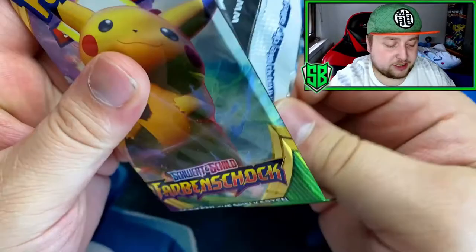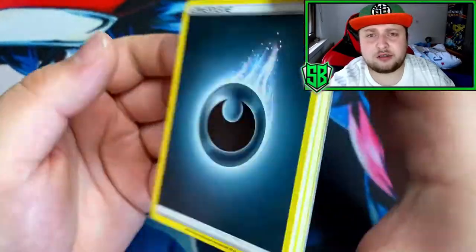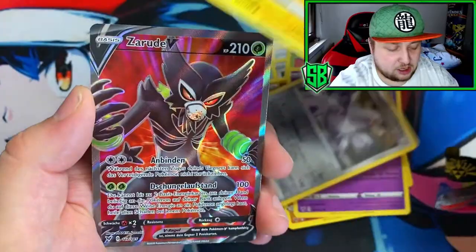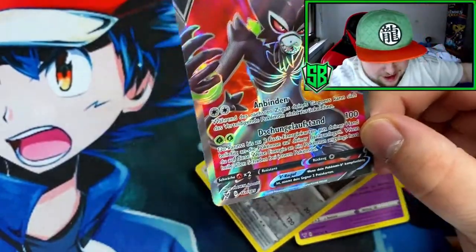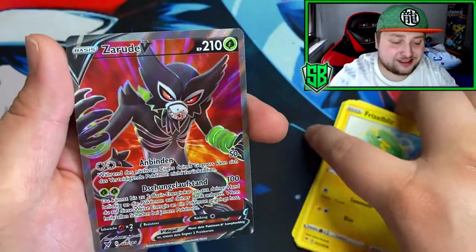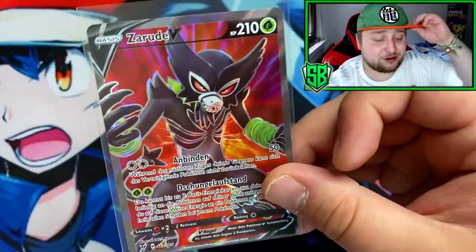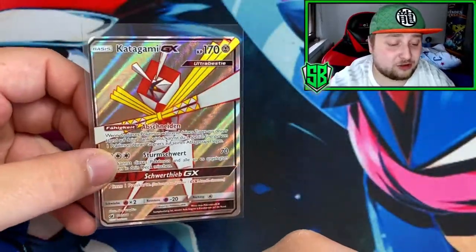Last pack — will the last pack give us something? If not, Empoleon does win this battle. Sadly, because I want Tyranitar to win. Got the Mother Energy. Go ahead and Meowth, Yanma, Fomantis. Yo! Oh my god, yes! That is Full Art! The Root V! Yo, I totally fumbled that, but I don't care — yo, the Root V in the last pack! That's awesome! Hands down, this is way better than the Ultra Beast. Tyranitar wins for me, guys — sorry if you prefer Empoleon, but for me this is way better than Ultra Beast Kartana.